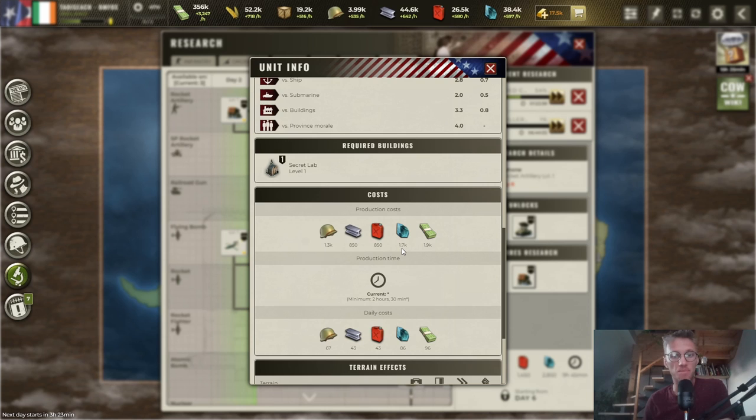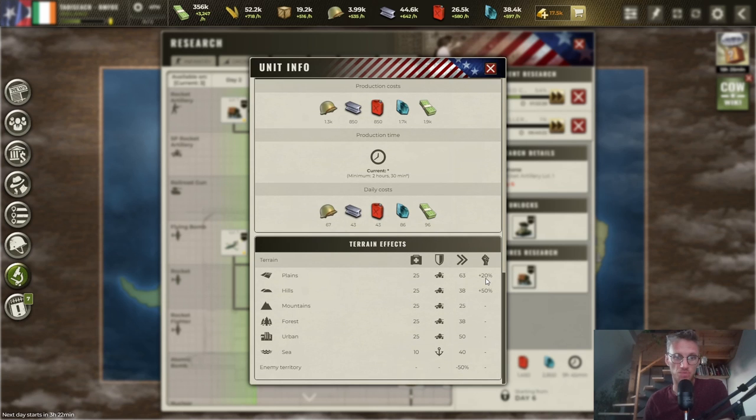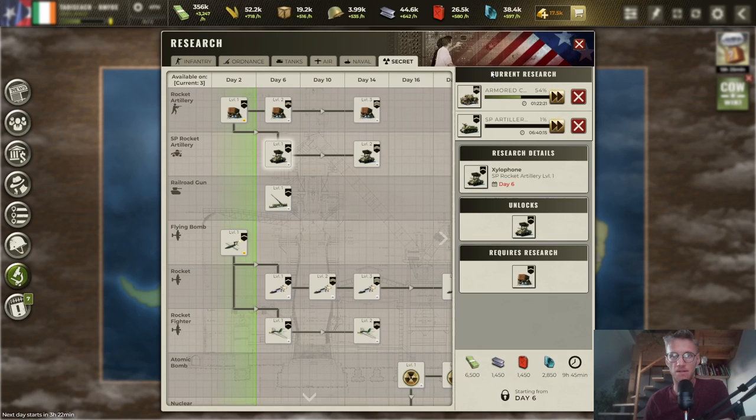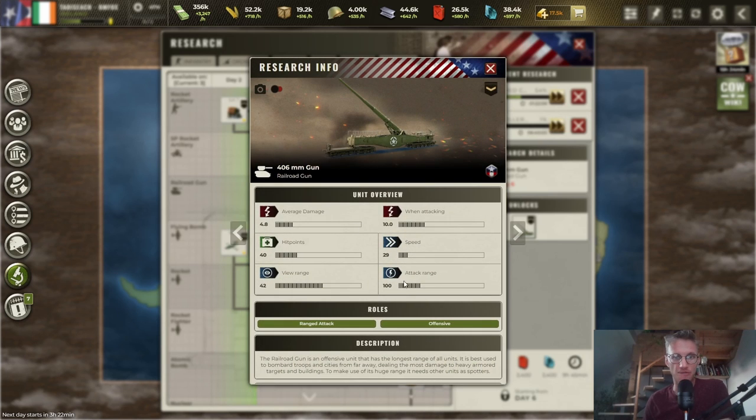They're expensive at 1.7 thousand rare materials, but you get a very good unit in return. They get 20% damage output against planes and 50% in hills. If playing Cometarian, you know what to make. Then there are railroad guns — Axis can unlock them on day four, while other doctrines wait until day six. They have an attack range of 100 and deal a lot of damage: 10 damage against heavy armored targets, though they're very slow at only 29 speed.